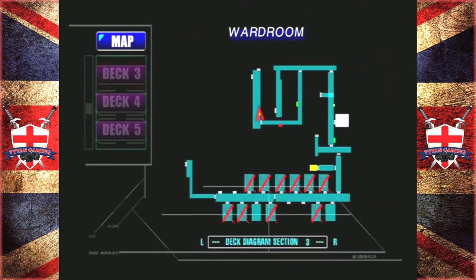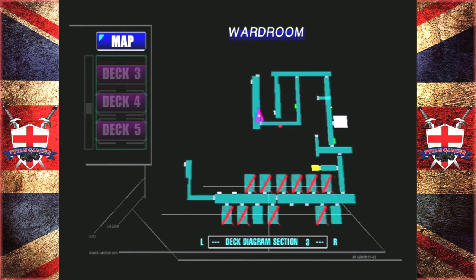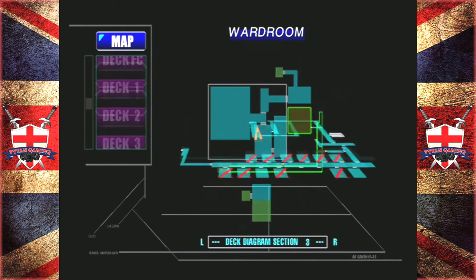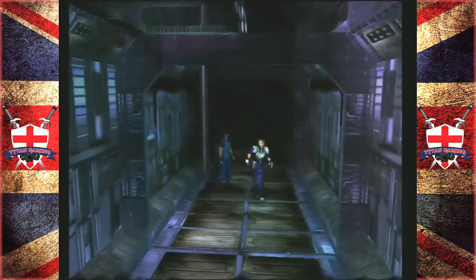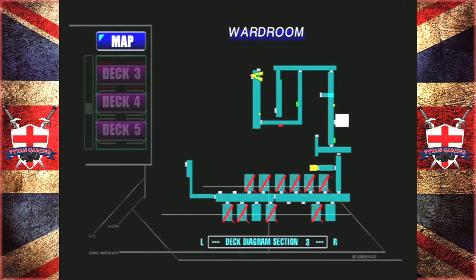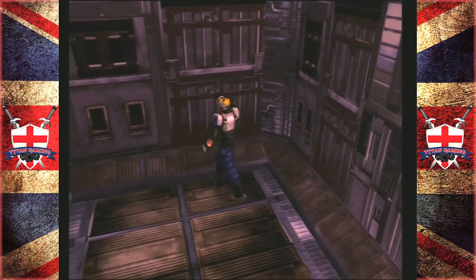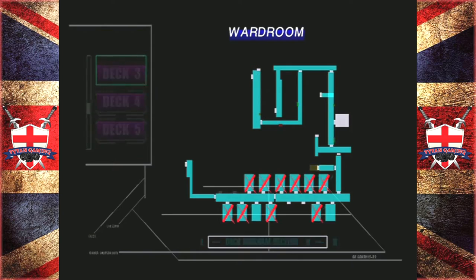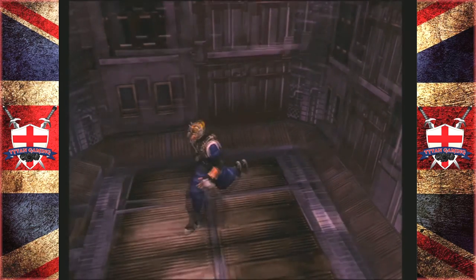Captain Lang should be releasing the external door to Deck 4 on the catwalk — if he's successful, we'll be able to enter Deck 4 from there. Until then, check everything that you can. Level 4 — when he says level 4 does he mean Deck 4? I guess that's what he means. Can you imagine if you didn't have a map in this game? You would be so completely screwed.